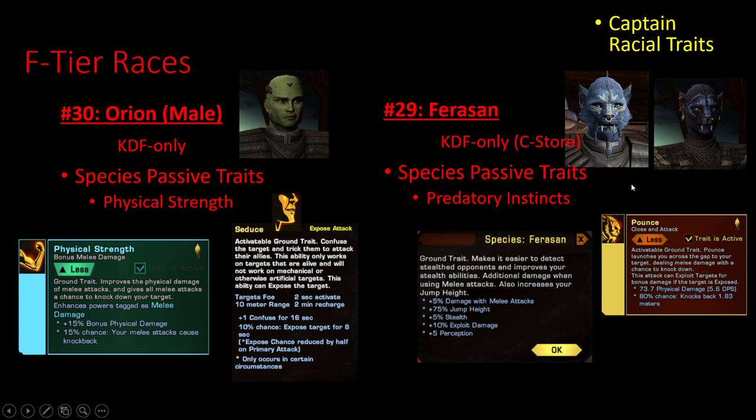One that's a smidge better is Ferisan. They are the Klingon version of the Cat People in Star Trek Online, and you do have to unlock them through the C-Store. Their racial trait is Predatory Instincts — they get extra melee damage, plus jump, hide, stealth, and exploit. Their additional ability Pounce requires another ground trait slot, which is the biggest draw to the two cat races: you can use a ground trait instead of a kit module for closing distance in melee combat.